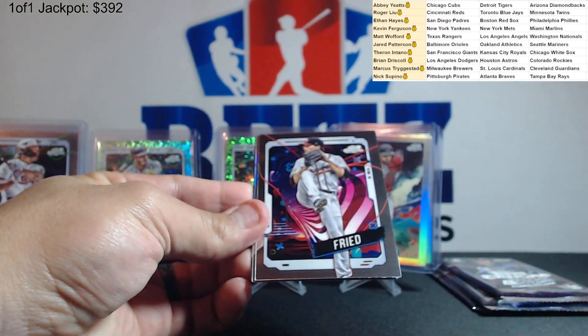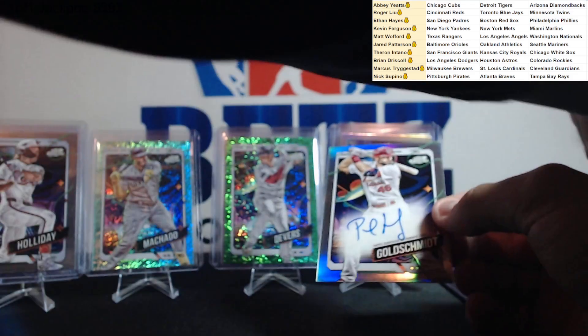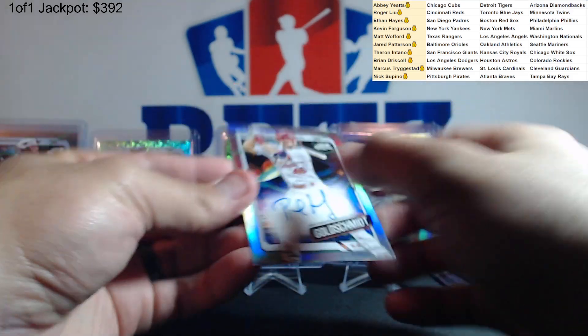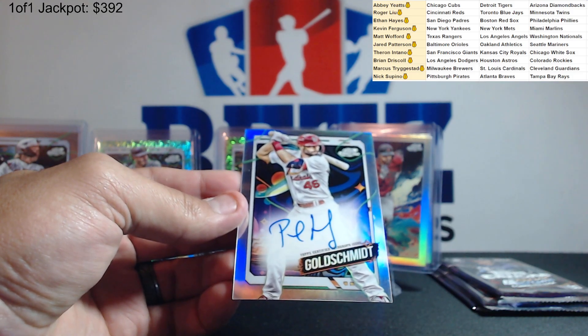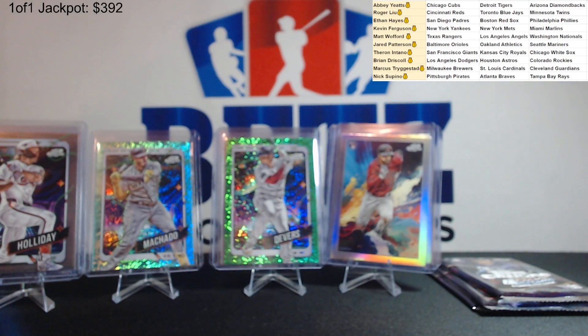Salvador Perez, Max Fried. There we go — Paul Goldschmidt auto! Pete Alonso on the back. Nice refractor, Paul Goldschmidt on-card with the Cardinals. We got the Cardinals — nice Paul Goldschmidt auto. Potential future Hall of Famer.